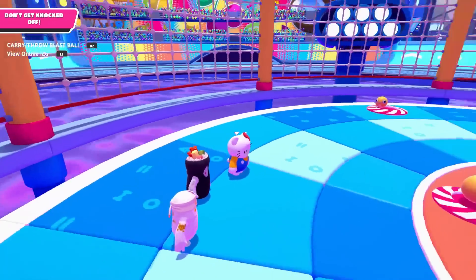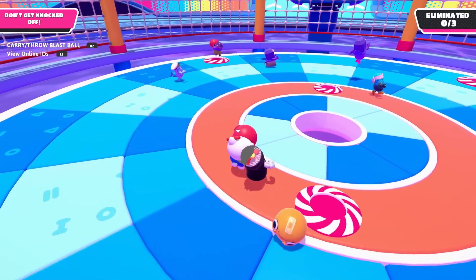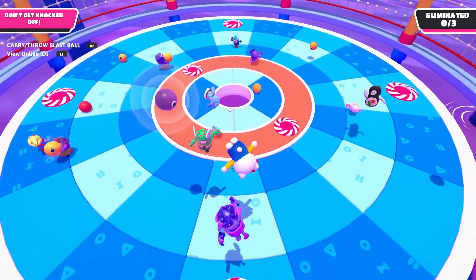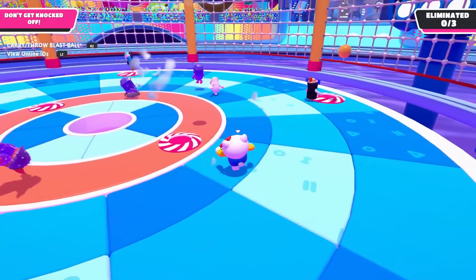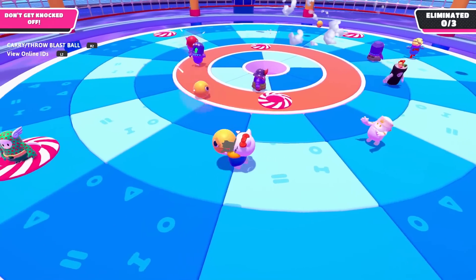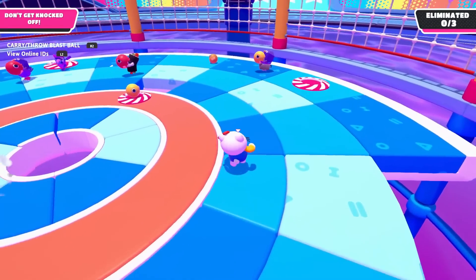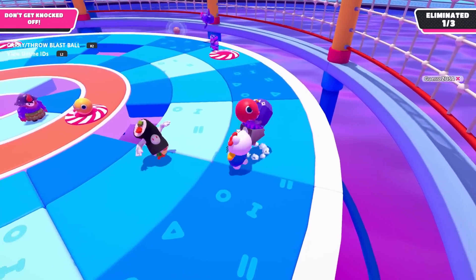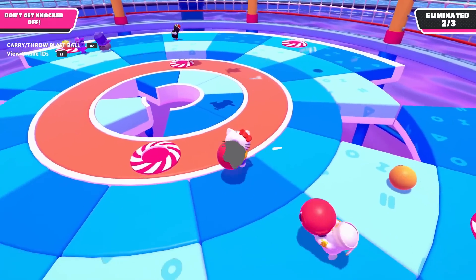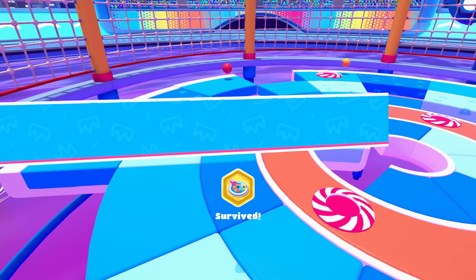We've got Blast Ball this time - a different final round each time, which is really fun. Blast Ball is one of my least fortunate events, so we have to be really careful here because I get knocked off super easy from this. Luckily only three players can get knocked out, so if I can just play this correctly and not get launched off the side, maybe we'll be okay. Just got to focus on running away from any explosive in any direction. One player knocked out already - there goes another one. So we just need to not be the next player knocked out. We survived it! Thank goodness.